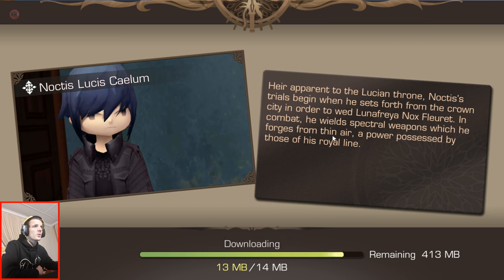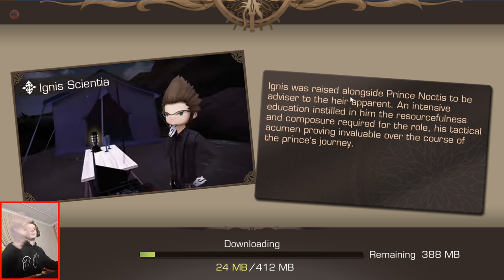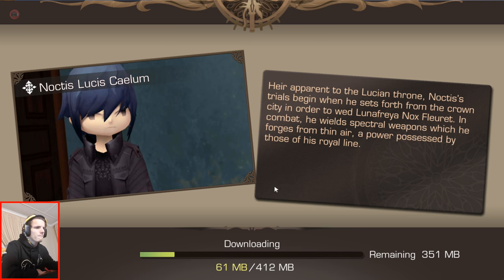So she's the youngest oracle in history. Heir apparent to the Lucian Throne — that's Noctis' trials beginning when he sets out. Ignis Scientia. This download has to be quicker now — I can't wait this long. At least my Wi-Fi is quite fast so it's not like waiting forever. I really hope this game works on Samsung Dex though.